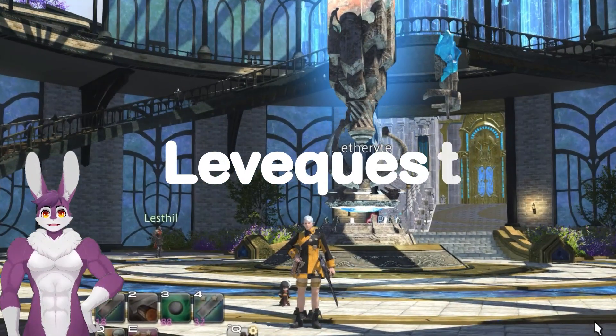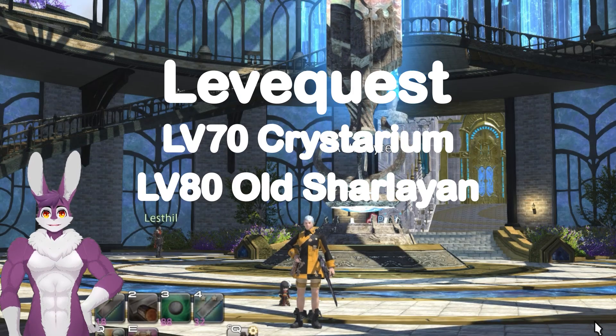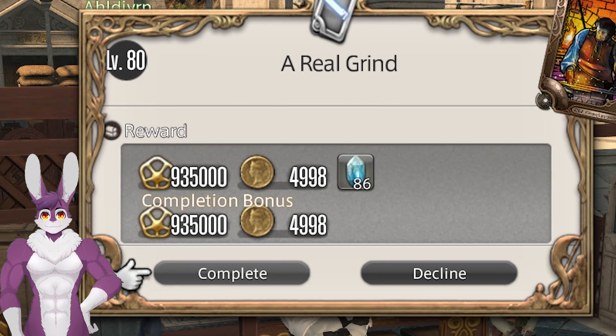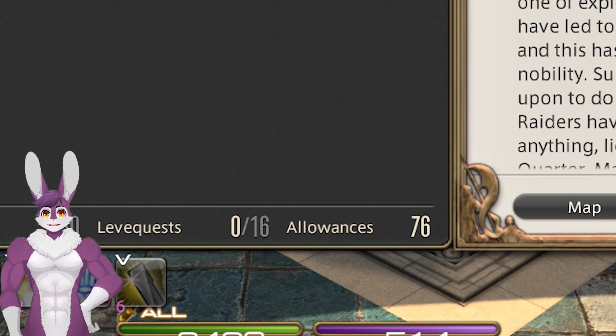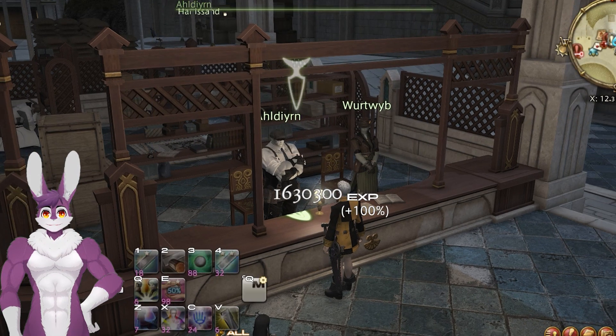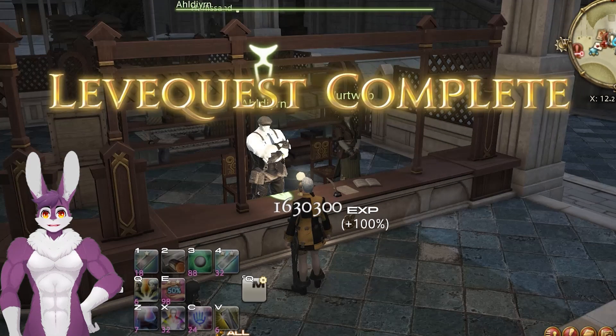From level 70 to 90, I recommend doing leave quests. Level 70 to 80 is the Crystarium, and level 80 to 90 is Old Sharlayan. To complete a leave quest, you need to turn in a specific item. High-quality items will give double the experience points. Leave quests require leave allowances found at the bottom of the journal. Multiple turn-ins reward the most experience points but require the most items per leave quest. Doing this can get you to level 90 in about 30 minutes.